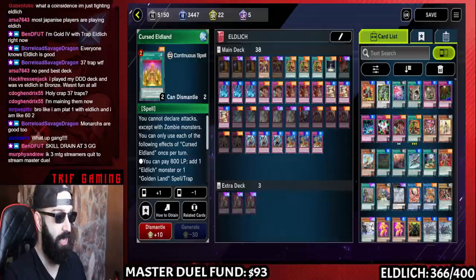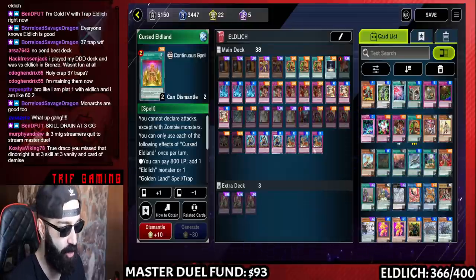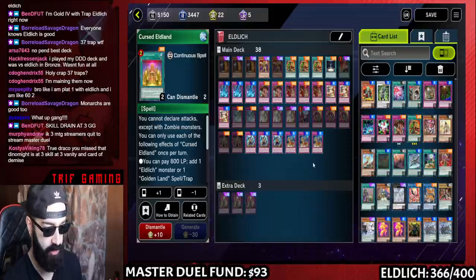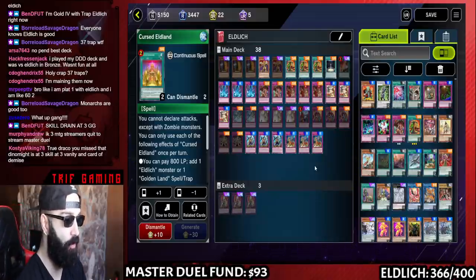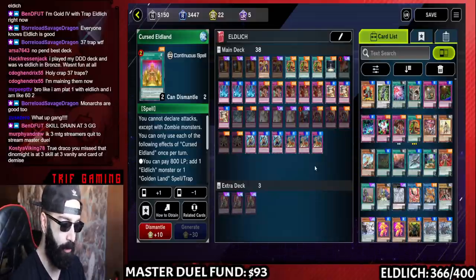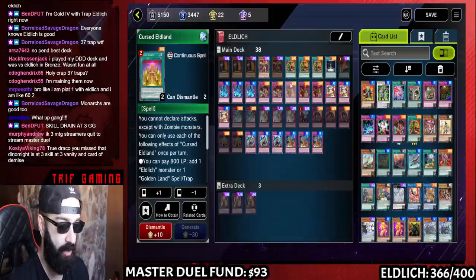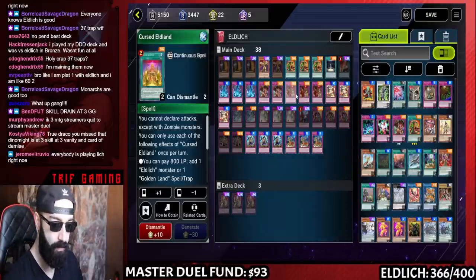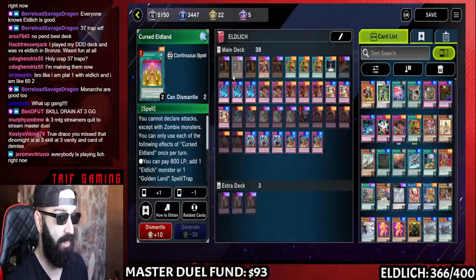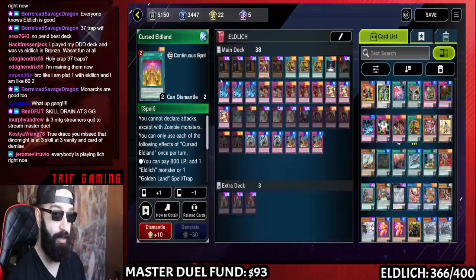With Pendulums we can break three-interruption boards — we eat them for breakfast. But Eldlich does not care about four or five interruptions, because these interruptions are mostly monster negates, not omni-negates — like Appaloosa, the monster negate. People don't understand: Eldlich is by far the best deck in Master Duel, not even remotely close, for those specific reasons.